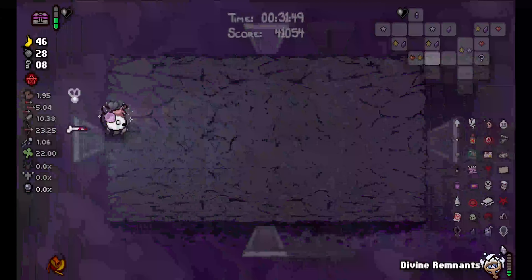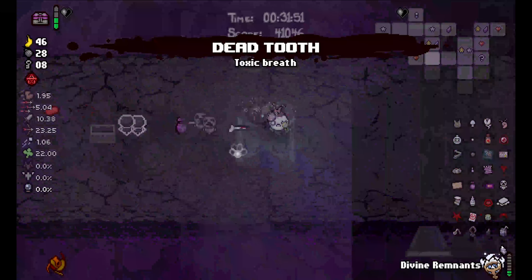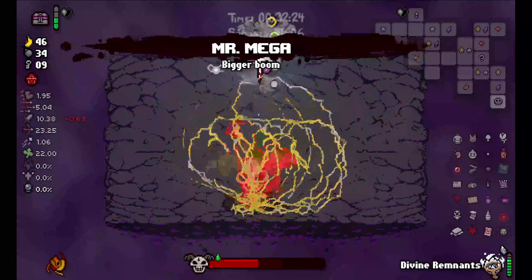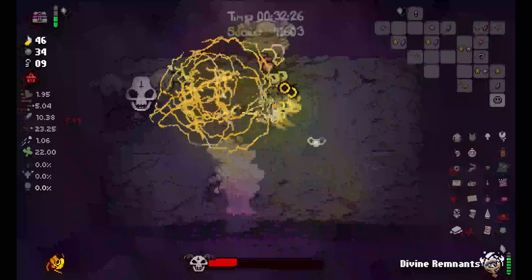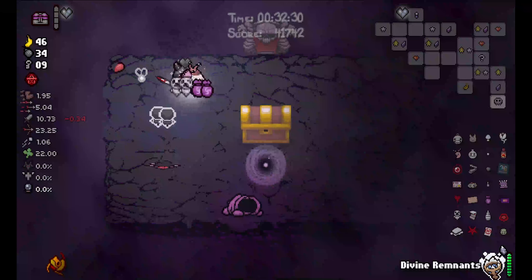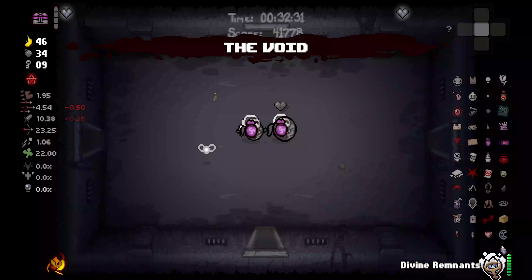We got a chest — it's a pickup, I guess, it's free. Mr. Mega — I mean, I guess. And we can fight the Lamb. Heck yeah brother, and he's out of there. Of course, we kinda have to do Delirium — it's scary, but we have to. There's no way around it.